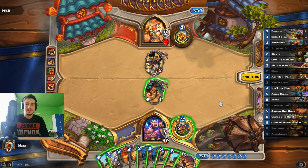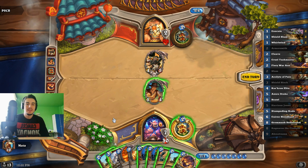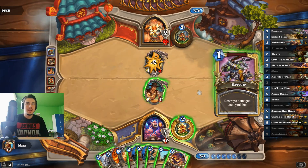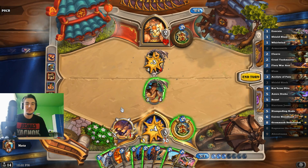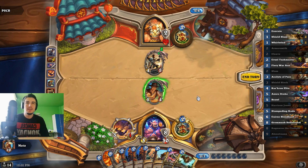What do we do here? We can play our 2-mana War Axe, slam the Cairne, trade it, and we have 3 mana left. So we can shield block. Execute. We will do it in this order so that we can preserve the armor for the shield slams. And now the question is: do we trade? No.